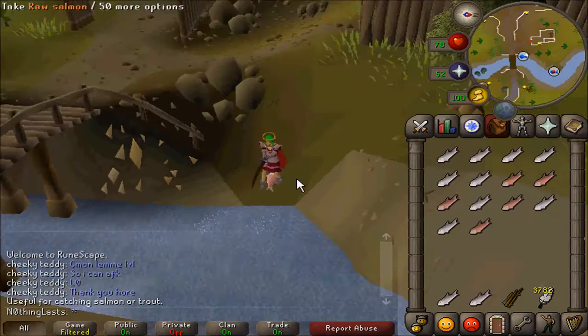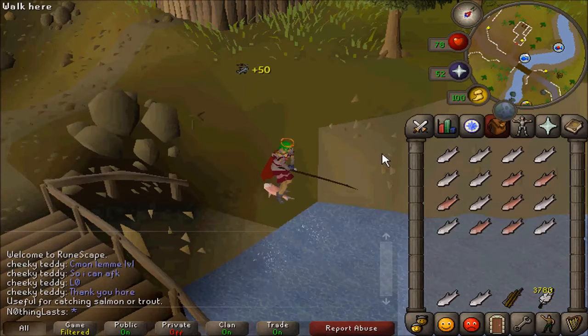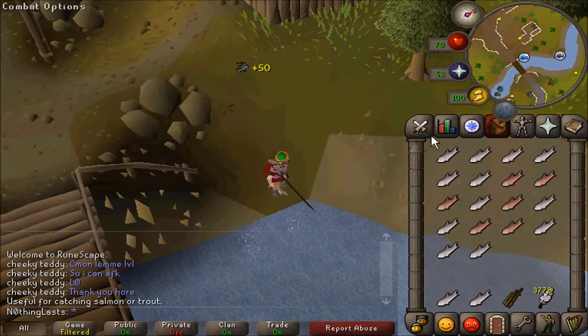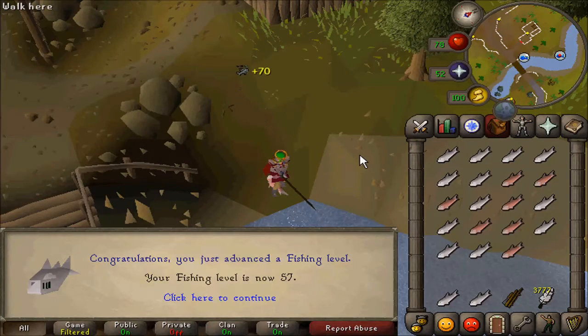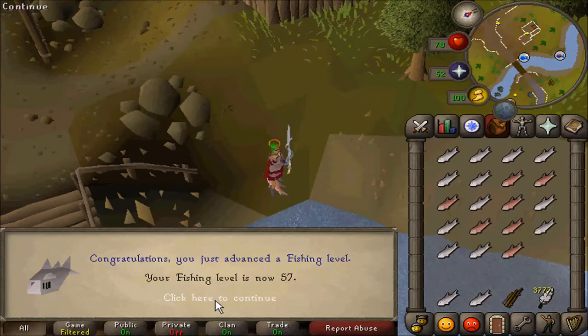I'm fishing for Swan Song. I need 62, but I'll be using an Admiral Pie which gives a plus-5 boost, meaning I only need 57. I've just been working on this today while working on my thread on Zybez — I have a thread over there if you guys want to check out my progress. There's 57 Fishing.